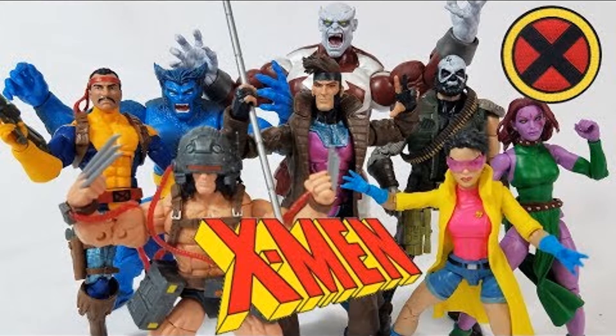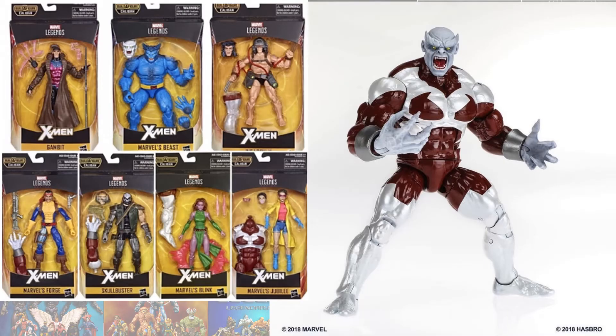Next is the Caliban Build-A-Figure wave. In order to build Caliban you needed to buy Beast, Weapon X Wolverine, Forge, Skull Buster, Blink, and Jubilee. This time Gambit did not have any kind of Build-A-Figure piece.